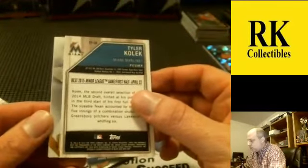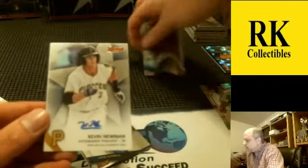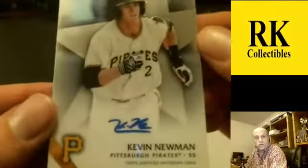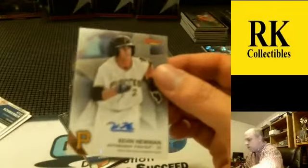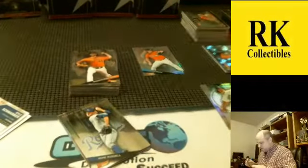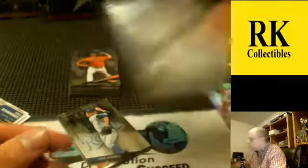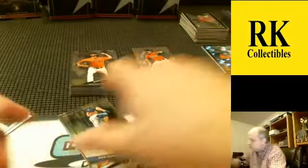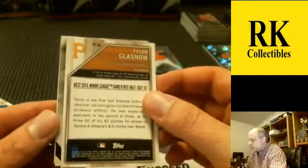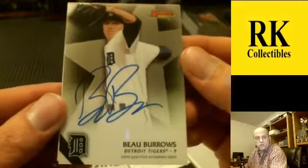Auto number two — Pirates — Kevin Newman. First-round pick for the Pirates, base auto. The third auto is a base also — Detroit — Bo Burrows. All base there. Hopefully the fourth one has a little more sparkle.